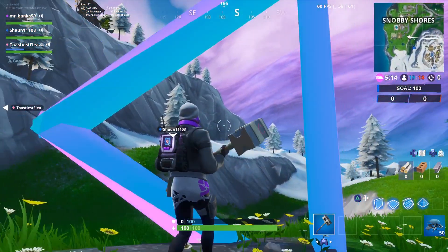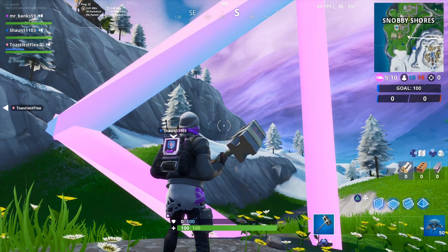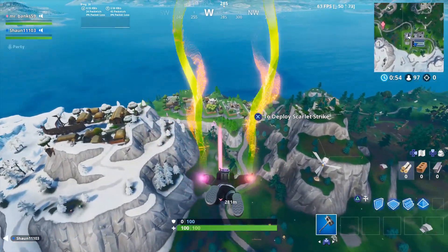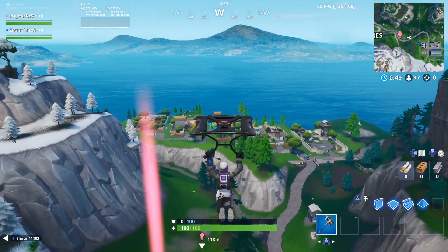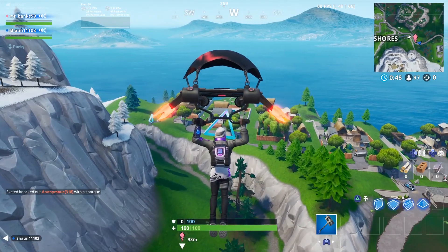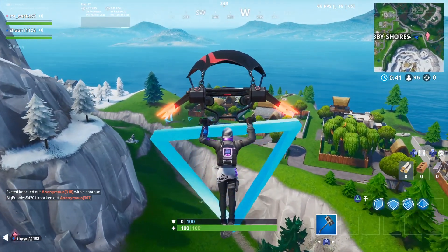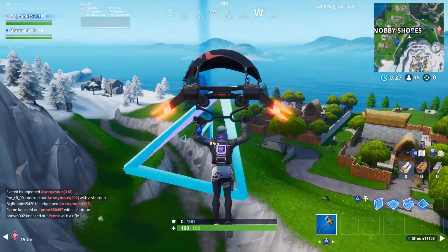What you have to do is keep rotating — quit Team Rumble, then go into a solo or a duo and it should work. You just keep trying it until it does. That's the only solution to this bug slash glitch. As you can see, I'm now in duos and all of a sudden it works, so this should fix your issue.